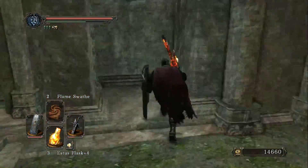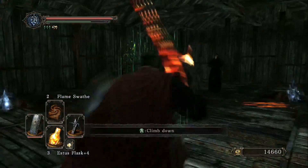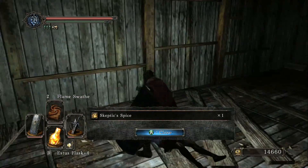After beating the boss in the next room, head outside and climb the ladder on the left to find Cromwell and a bunch of items lying around, including a Skeptic's Spice, a Bonfire Aesthetic, and a Fading Soul.